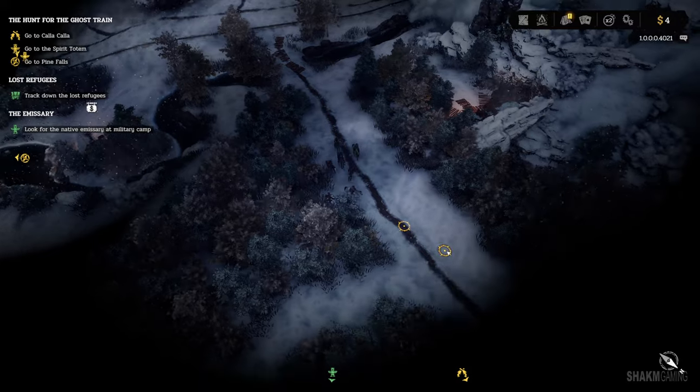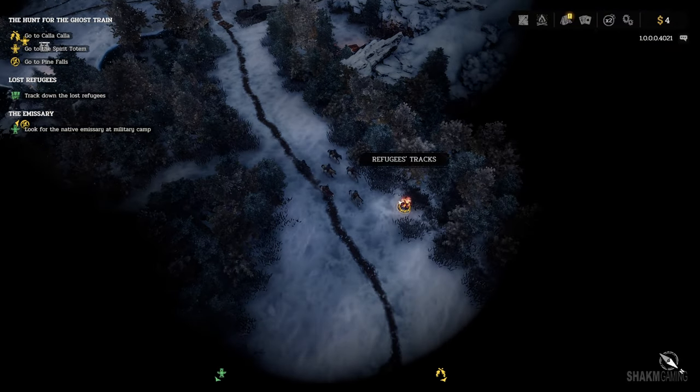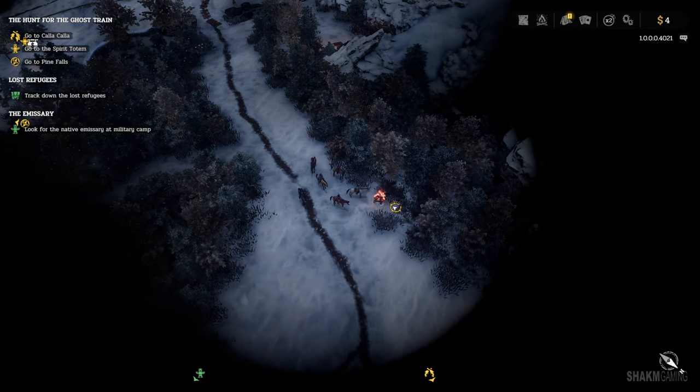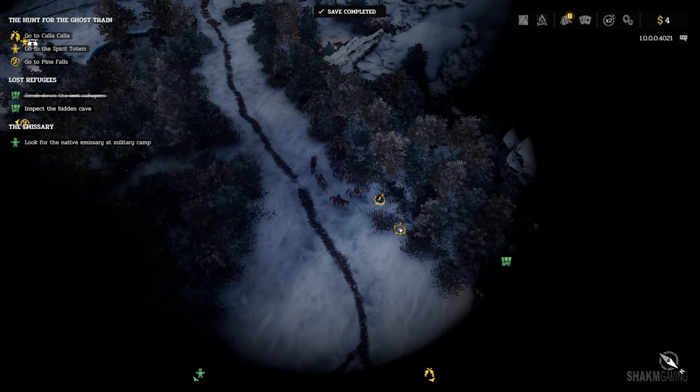And keep looking we did. There it is — the wind will be our death. The next clue: remnants of a campfire, probably belonging to our missing refugees. The tracks lead toward that cave over there. But what is that among the ash? A human femur — all charred, and with teeth marks all over it.